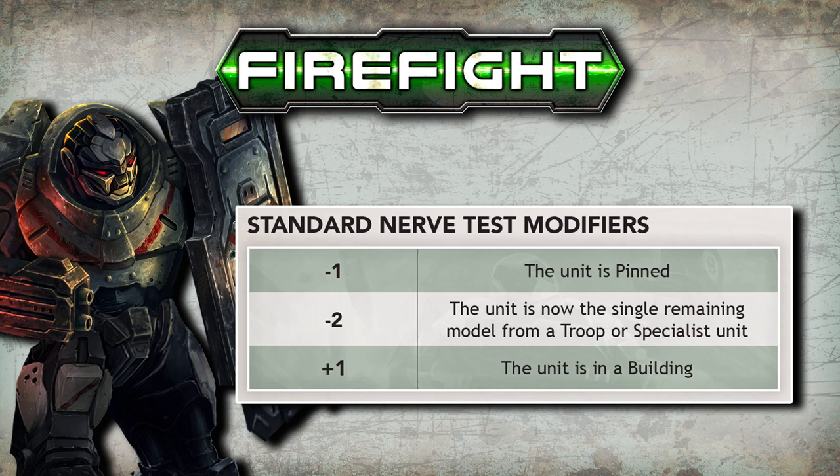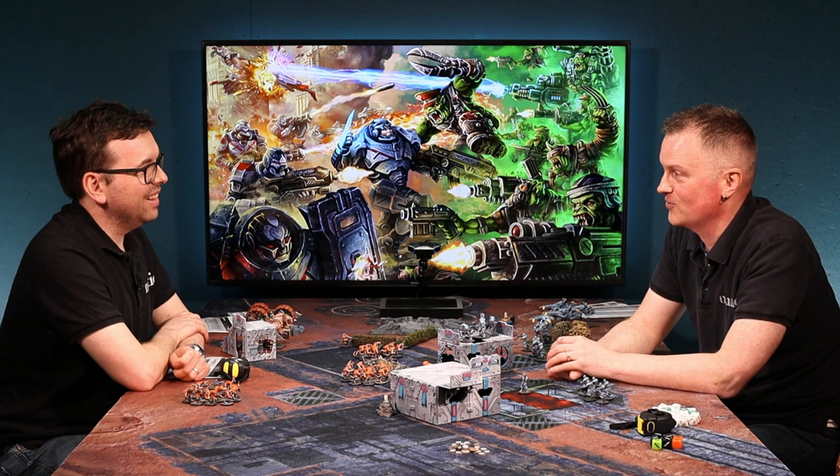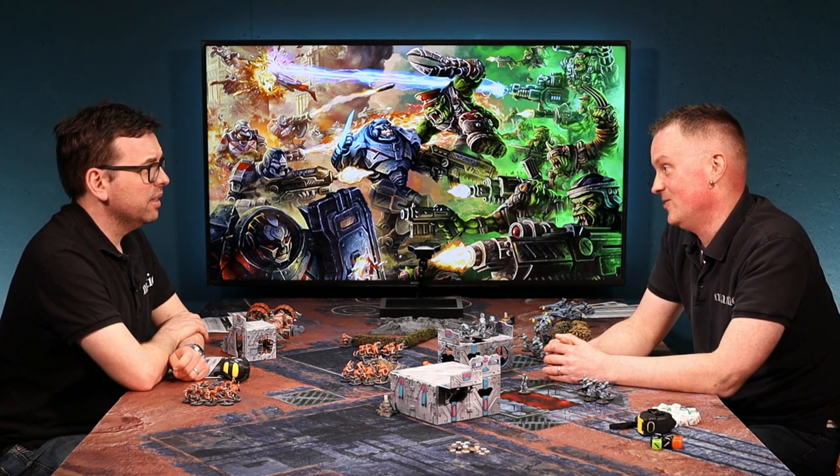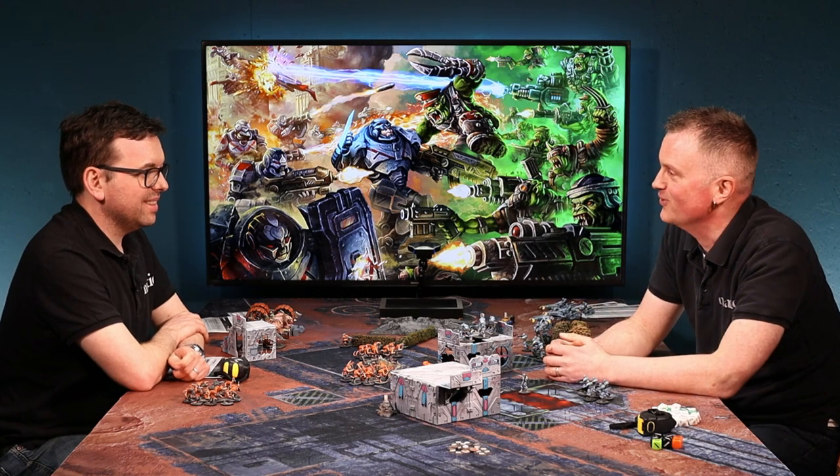If you'd lost five and had one model left, once you're the last surviving model of a troop or specialist unit that's another minus two. So if he's out there, pinned, and the last one left, it's minus three — there's a good chance he would fall back. In the case of Vermin, they would definitely run.